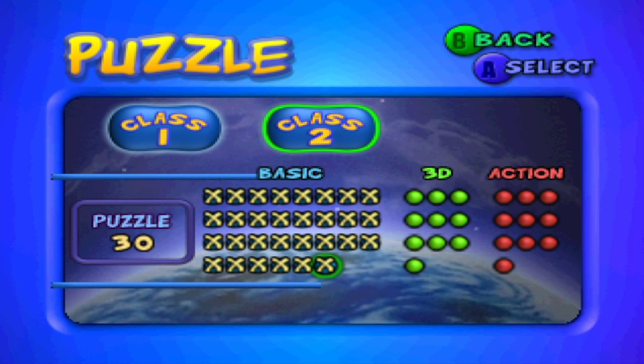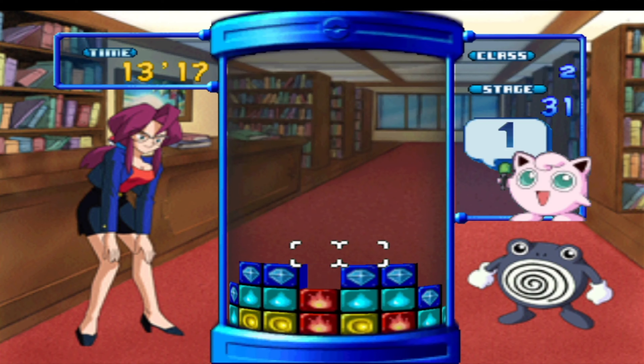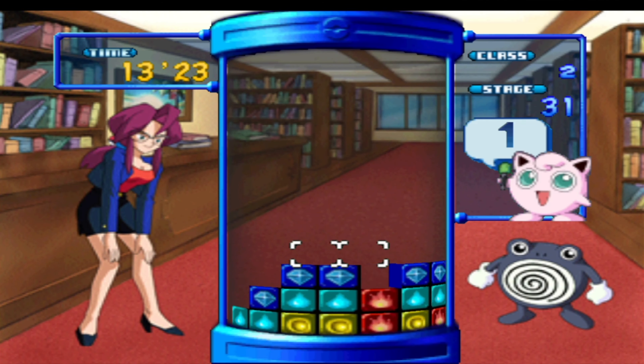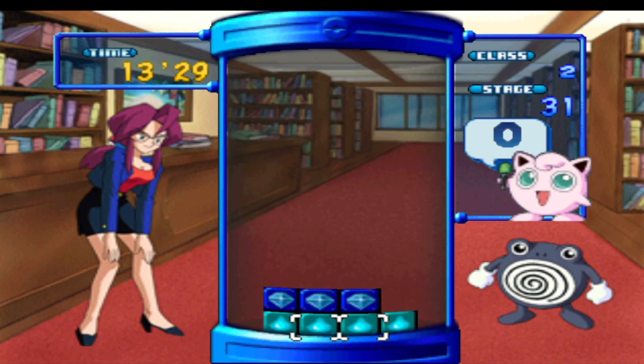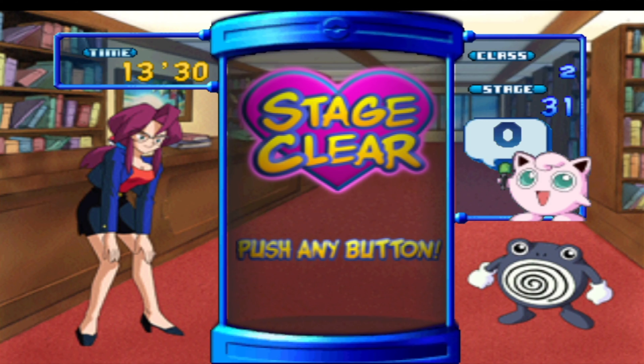Unlike class 1, this time we have multiple types of puzzles. There are not 30 of these, only 10 — but there's a different kind: 3D puzzles. These are puzzles that take place on a 3D playing field. Most of them are not necessarily difficult — more of a show-off. The game will go all out with crazy numbers of combos and chains in most of these puzzles, the first one being relatively tame.